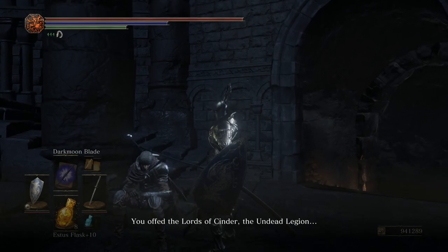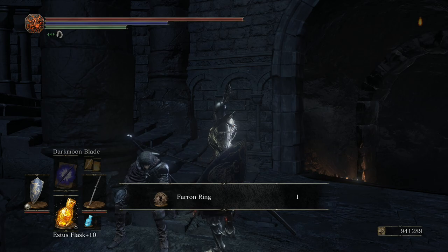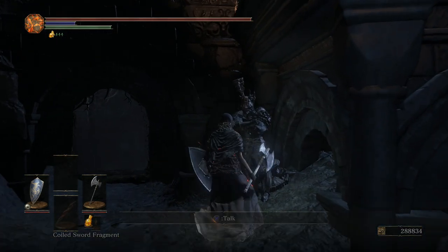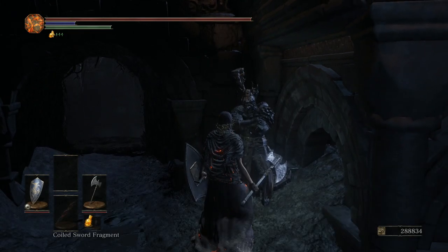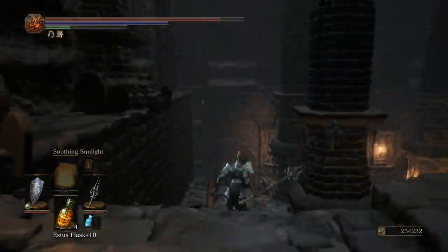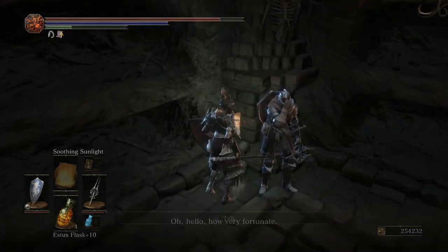After killing the Abyss Watchers, head to Firelink Shrine and speak to Hawkwood again — he'll give you another item. You should also find Eygon here, so go ahead and exhaust his dialogue. In the catacombs, find Anri over here and tell him you don't know where Horace is.